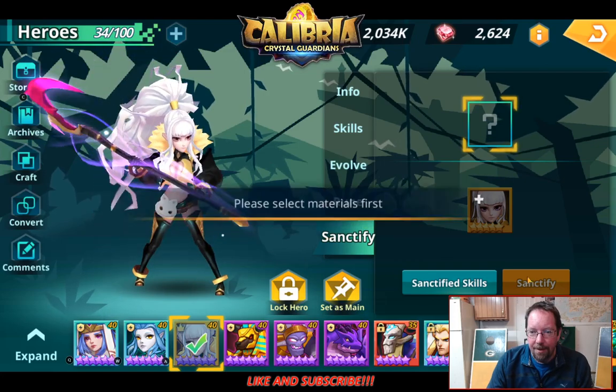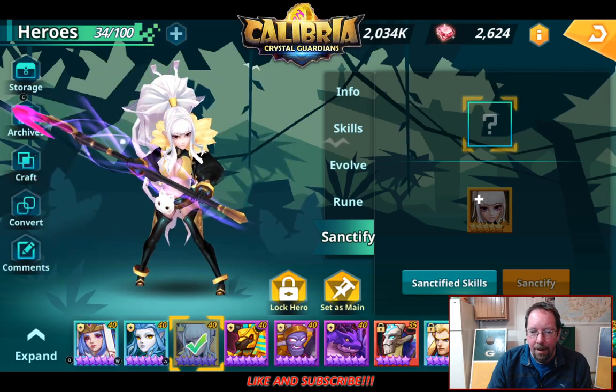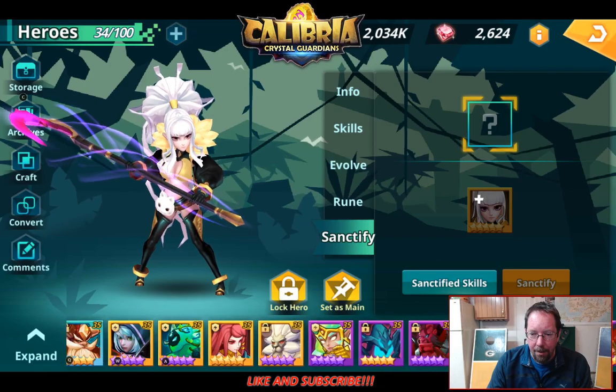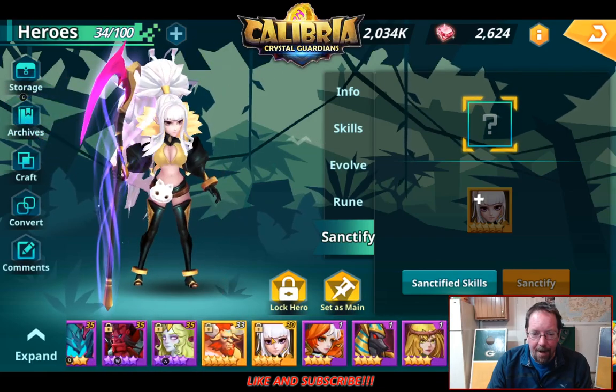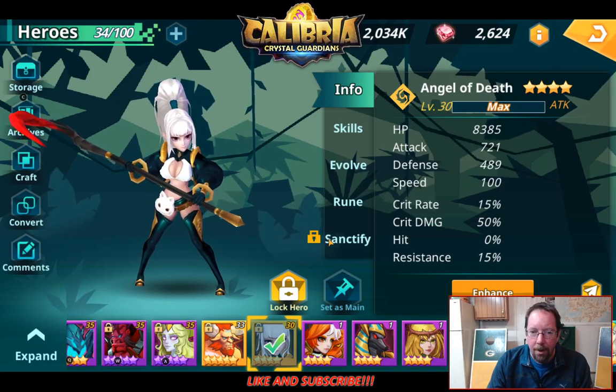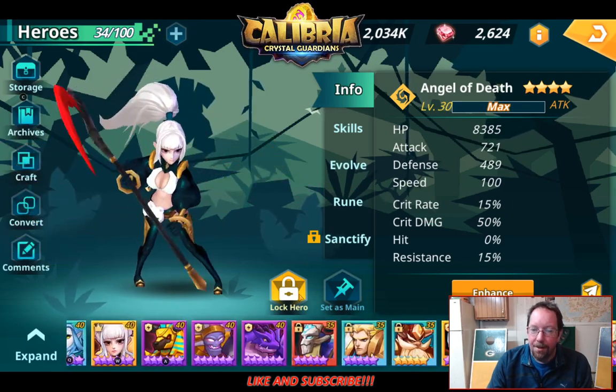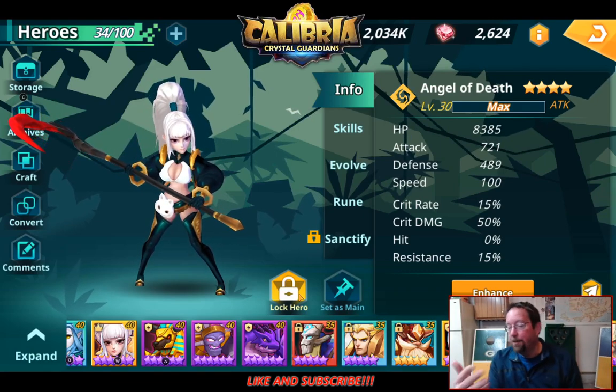To sanctify, you have to put a 5 star Angel of Death in there. I have one at 4 star, but I have not leveled it to 5 yet. So once I make her 5 star, I'll be able to sanctify and then I'll be able to pick one of those skills. So it'll take 2 of each hero in order to sanctify.